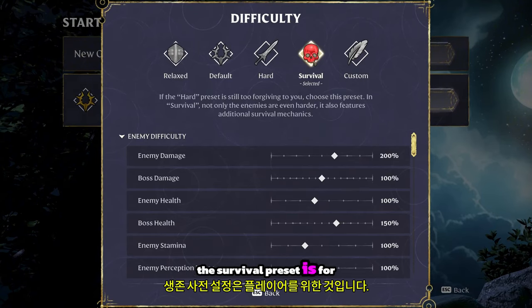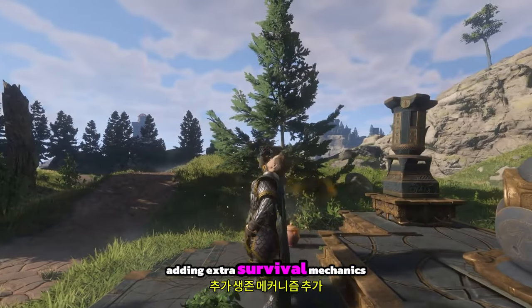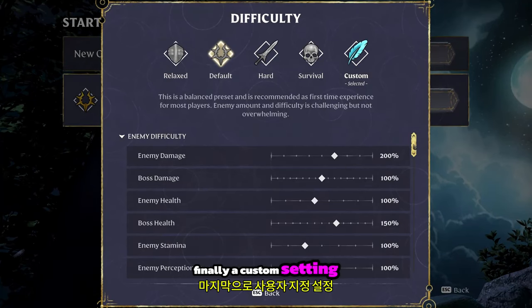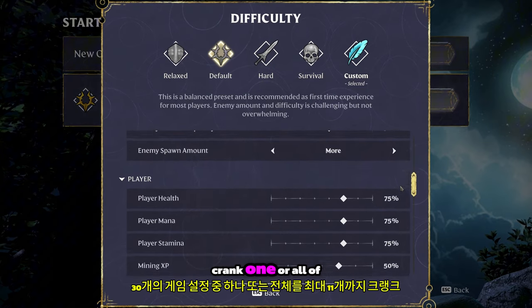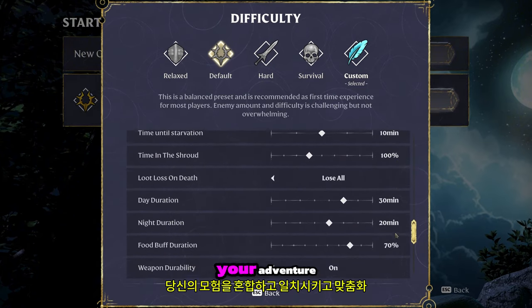The survival preset is for players who want a more old-school experience, adding extra survival mechanics and more aggressive enemies. Finally, a custom setting lets you freely modify each preset — crank one or all of the 30 game settings up to 11, mix and match, and tailor your adventure.